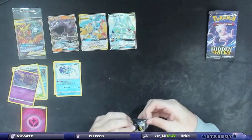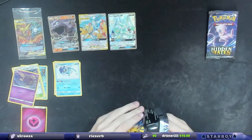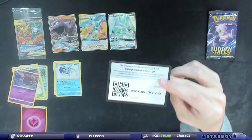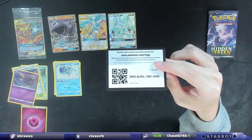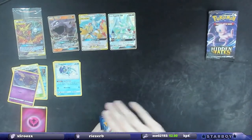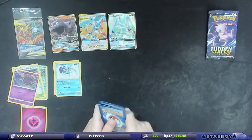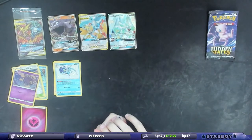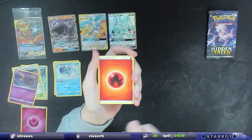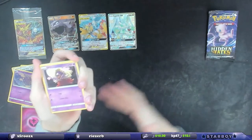I need to open Hidden Fates more often — what the fuck? I've been sleeping on these. These ones are insane! Shiny Zygarde — let's freaking go! Did you look it up, Blake? Yeah, that's shiny vault — it says SV on it. I forget, it's like an eight dollar card, but not bad for ten packs. I'm doing pretty well already.